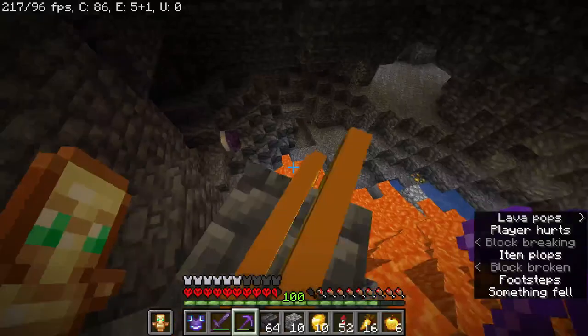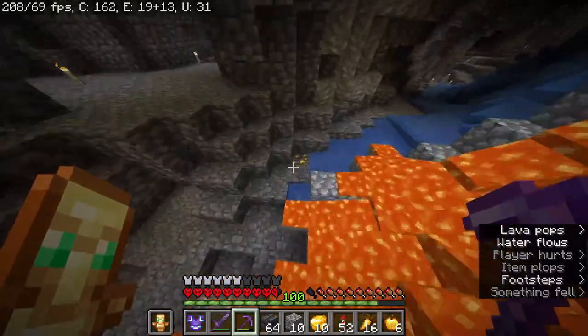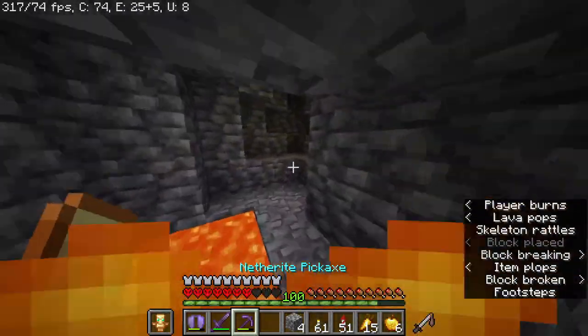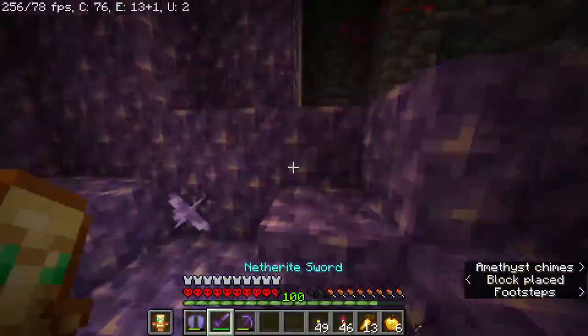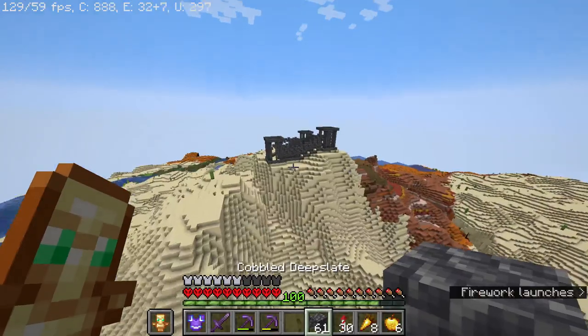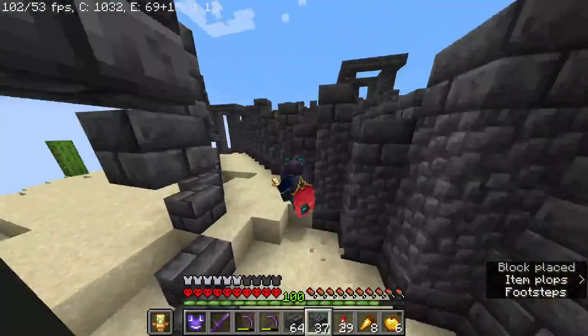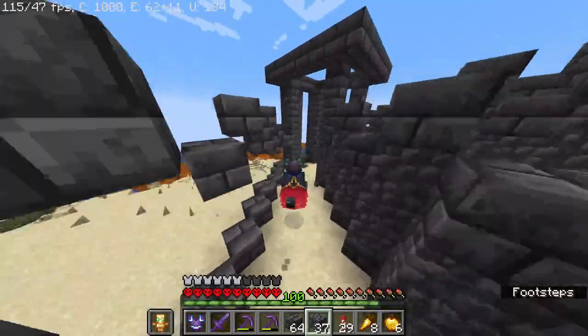Which — in that time, the iron farm probably produced nine blocks of iron. I then swam through lava to save cobblestone, because I'm unkillable. After a bit of mining and shafting, I put my ore on to smelt and returned to building. I slightly restructured the alternating blocks on the inner walls and replaced the inner walls with cobbled deepslate lined with deepslate bricks.